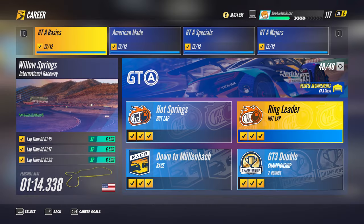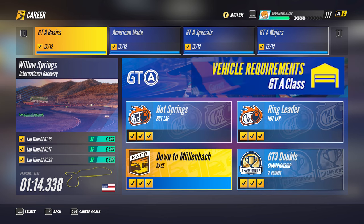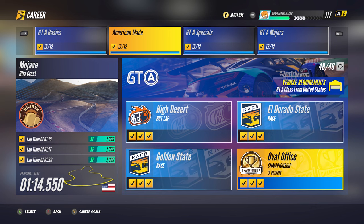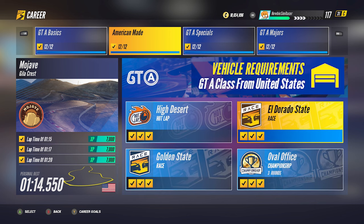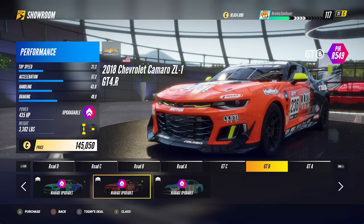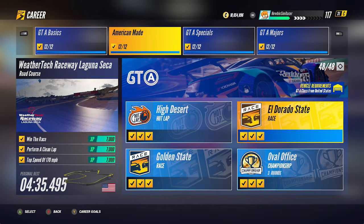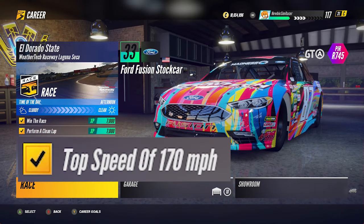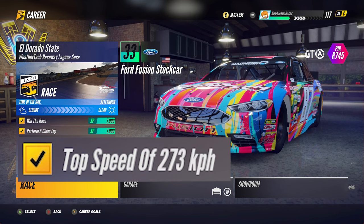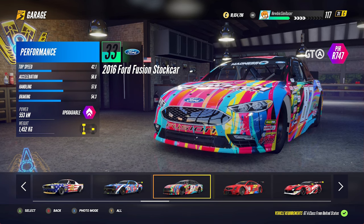In the beginning of the GTA class, the GTA Basics series, all 62 cars are allowed. In the second tier, the American-Made series, only cars from the US are allowed. There are six American cars in the GTA showroom and four more from previous classes. There is a challenge in the El Dorado State race to reach the top speed of 170 miles per hour (273 km/h) — I only found one car to do it: the Ford Fusion Stock Car.